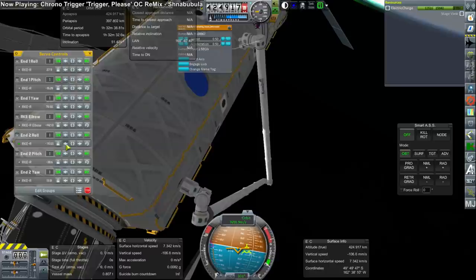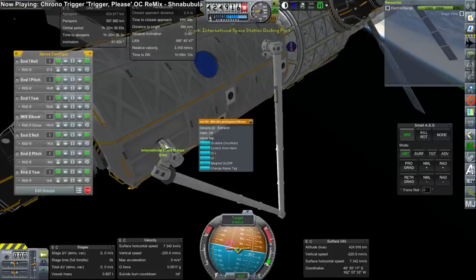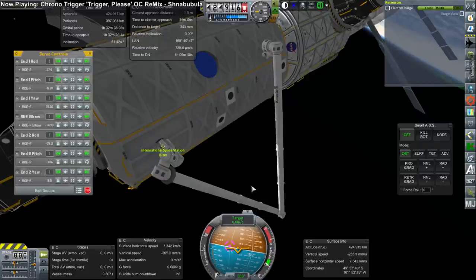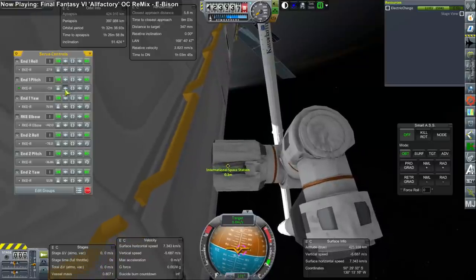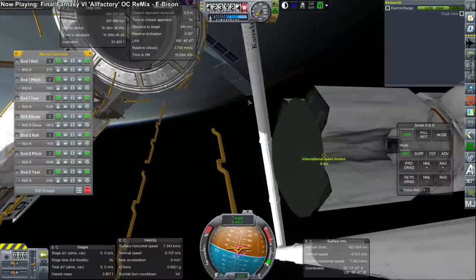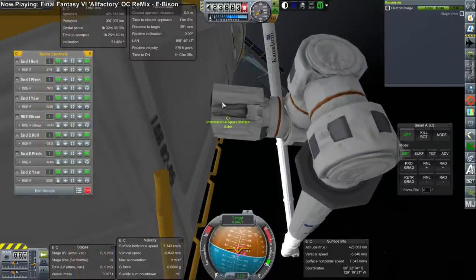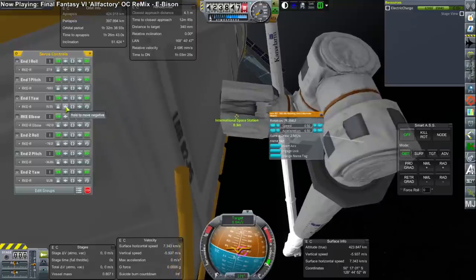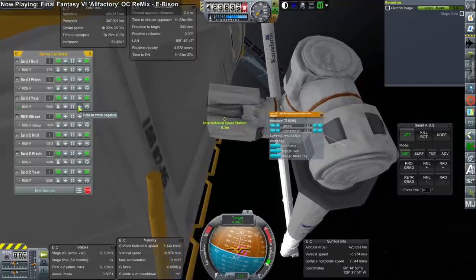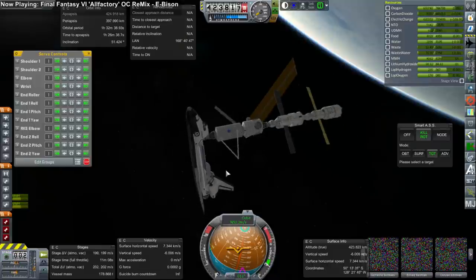Here we are trying to attach the other end to the grapple point, and you'll see how finicky it is and how precise it has to be to line up with the grapple point — much more than just randomly magnetizing to any surface that it happens to be perpendicular to. The grapple point also, because of the collider of the Destiny module, is a little bit buried into it, which made it a little bit more difficult. We can see we're taking a look at it, and it's not attaching right now. This is how close we get, and it still doesn't want to grab onto it. That's why we had to use the magnetism instead of constantly separating the other end from the shuttle. But there we go — finally, we got it.